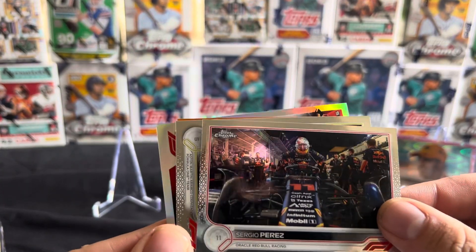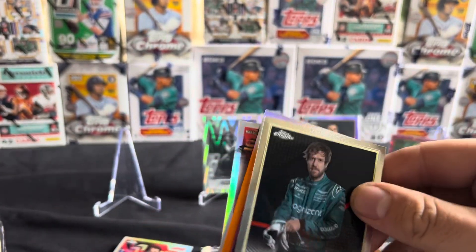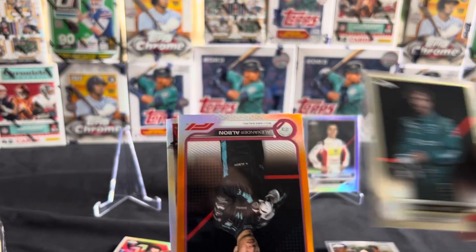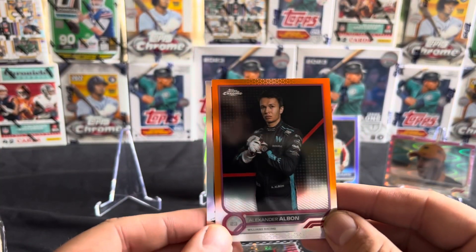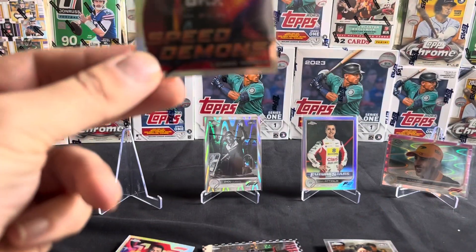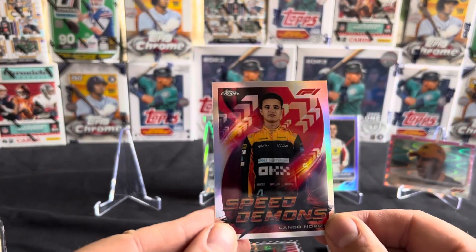Sergio Perez getting out of his car, we've got Sebastian Vettel, then we've got an orange parallel of Alex Albon — getting a lot of him out of this box — and Speed Demon of Lando Norris.